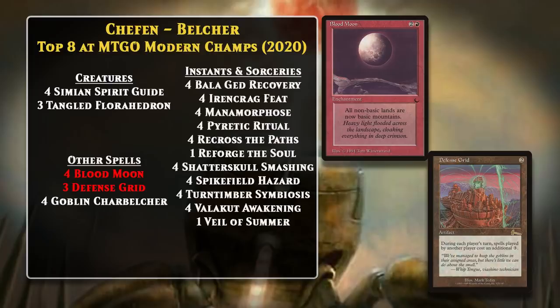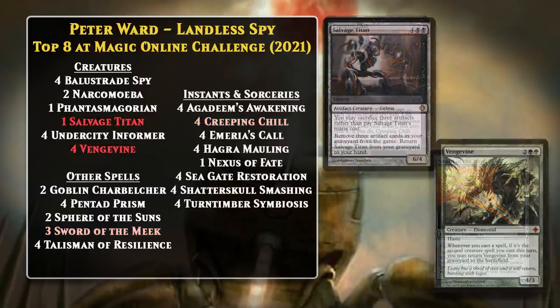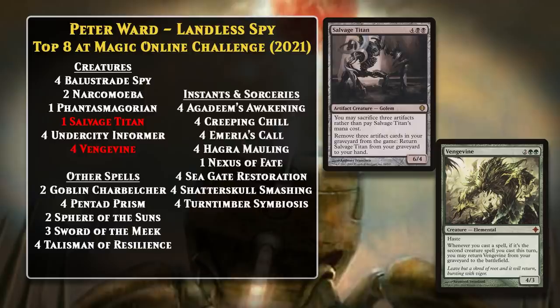Then in 2021, Modern Belcher decks underwent a change that parallels what we've already discussed in other formats: the introduction of Balustrade Spy and Undercity Informer, who were now played alongside the Belcher, providing additional win conditions that pay you off for not running any lands. The non-Belcher way this deck wins in Modern is significantly different and even more convoluted. Dread Return is banned in Modern — that was key in Legacy and Vintage versions to reanimate Thassa's Oracle — so Thassa's Oracle isn't in this deck. Instead, when you mill your entire library, you mill four Creeping Chills, which drain your opponent for 12 life, and you also mill Narcomoebas and Sword of the Meek. The swords attach to the Narcomoebas, then you return Salvage Titan to your hand and sacrifice three artifacts to cast it. Casting the Titan for its alternate cost makes it a second creature spell, and casting a second spell brings back all the Vengevines, at which point you can swing for lethal.